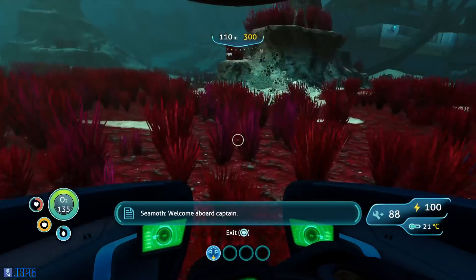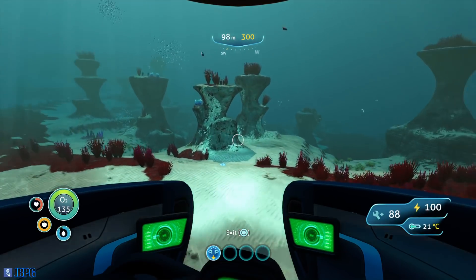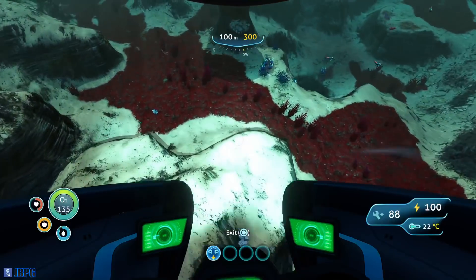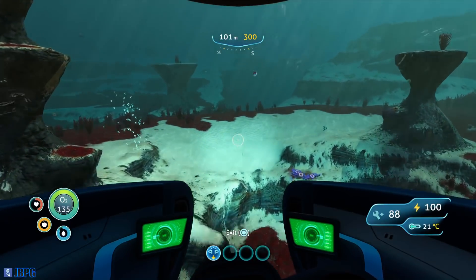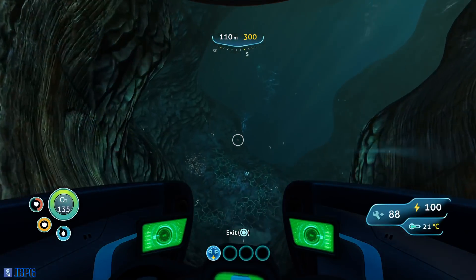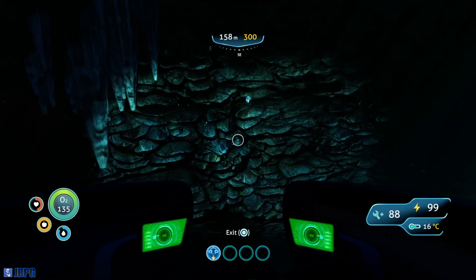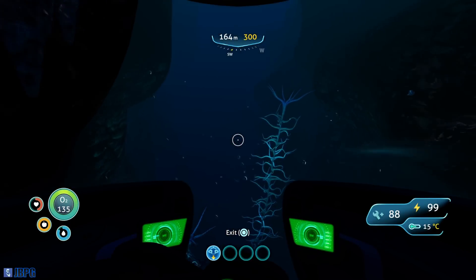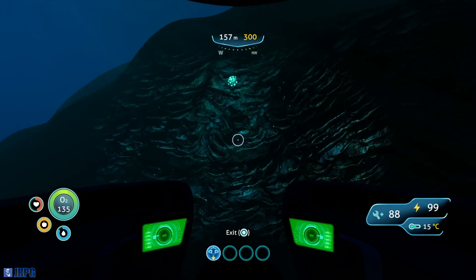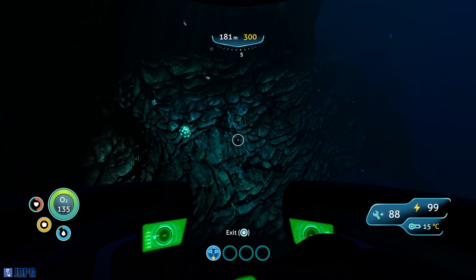Get back in the Seamoth and let's go check out that new area again. There it is — there's the chasm. So now we know that rubies can be found down here as well, we'll need to keep an eye out for those. I wonder if we can find anything else down here — maybe some more diamonds down here, although I think we probably need the shale outcrops for those.